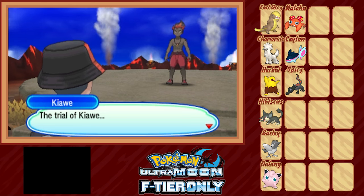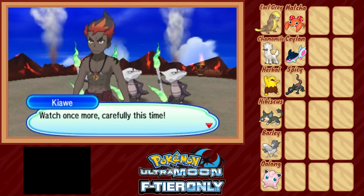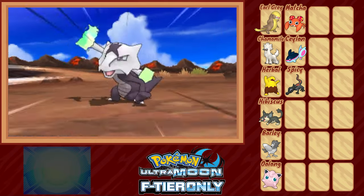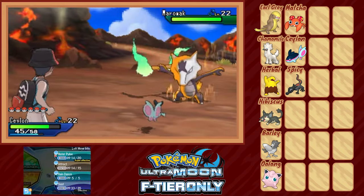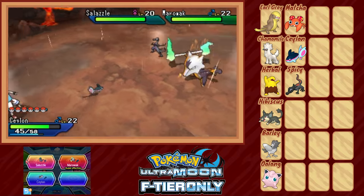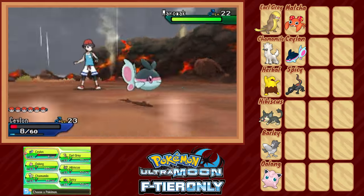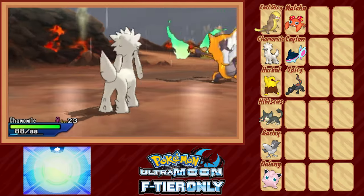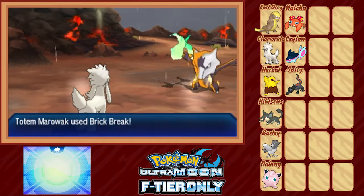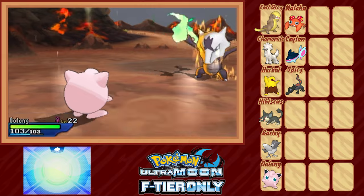This is Kiawe — probably not quite pronounced that way — a very serious trial captain with a completely out-of-character silly trial to clear. Once cleared, we fight Totem Marowak, the Ghost-Fire Menace straight out of Lavender Tower. We lead with Salon and successfully set up rain while Marowak uses Detect, skipping an attack but calling in a Salazzle for support. Thanks to rain and Swift Swim, Salon moves first and quickly KOs the Salazzle before either opponent can move. Marowak's Brick Break brings Salon into the red, but she did what she had to. We switch in Chamomile, who unfortunately takes a critical hit on the switch-in. We stay in for just one Baby-Doll Eyes to lower the totem's attack, then switch into Oolong, who takes a Brick Break and confuses Marowak with Sweet Kiss.